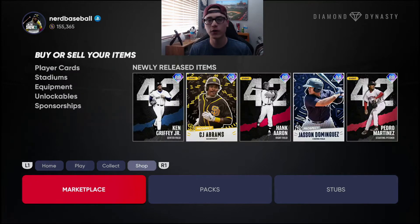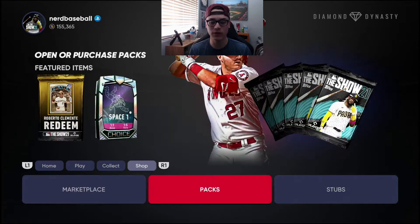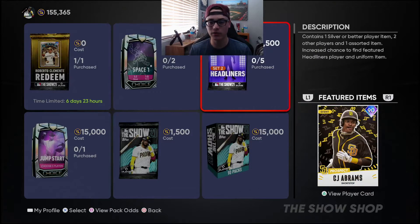First things first, coming over to the marketplace you can see the new CJ Abrams prospect card — shortstop, 90 overall. If you go to Buy Packs and slide over to this Headliner, you can click triangle on him to view his card.